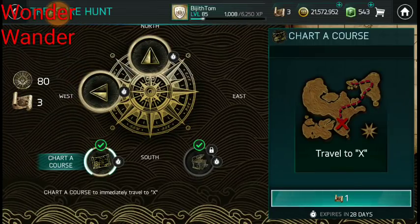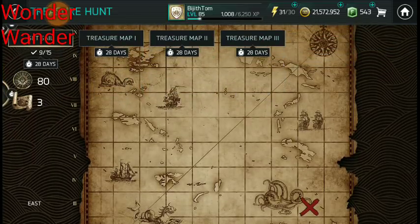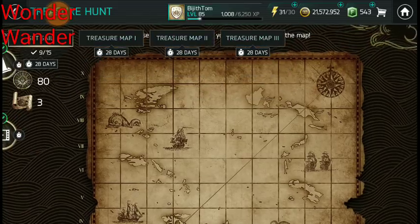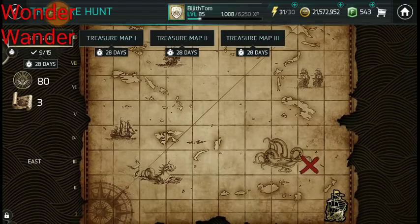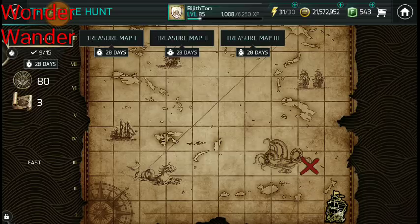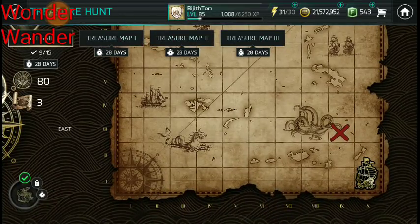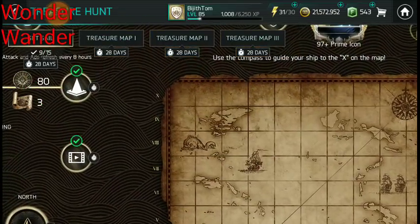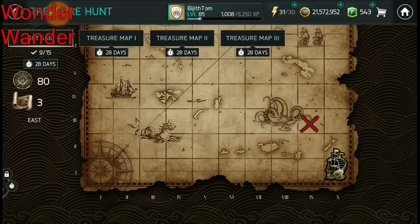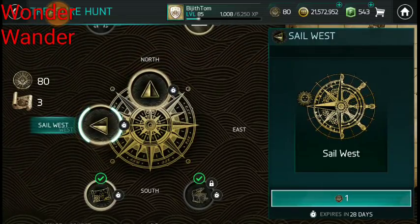About using the Travel-to-X chart: I use it when the X is around 14 moves away from me, because I'm not getting a great drop rate of those. I wouldn't waste it at 10 or 11 moves. If we're in one corner and the X is in the exact opposite corner, that's about 19 moves — so save those charts for longer distances. Don't just waste it straight away.